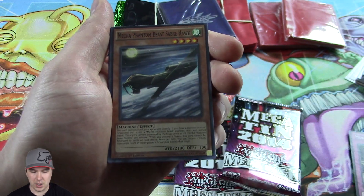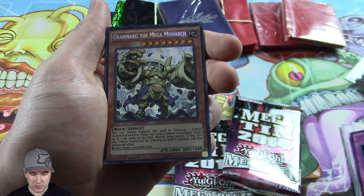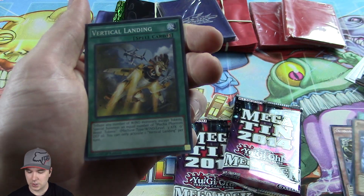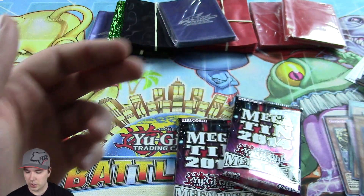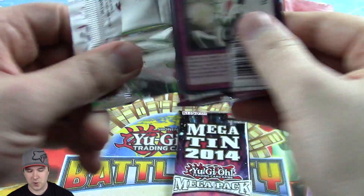Baby Raccoon, Mind Drain. Got some Mecha Phantom Beast cards. There's our Rare, there's our Ultra, there's our Secret, and there is our Super. That's why I love these things — you're guaranteed one Rare and pretty much every rarity. The original ones anyway: Super, Ultra, and a Secret in every pack. It's pretty cool how you get three foils on every single one of these.